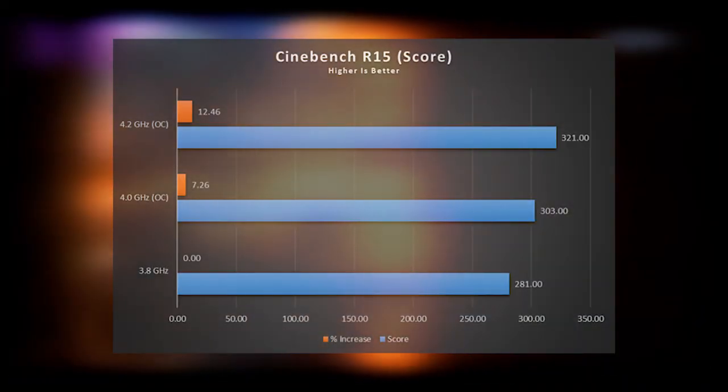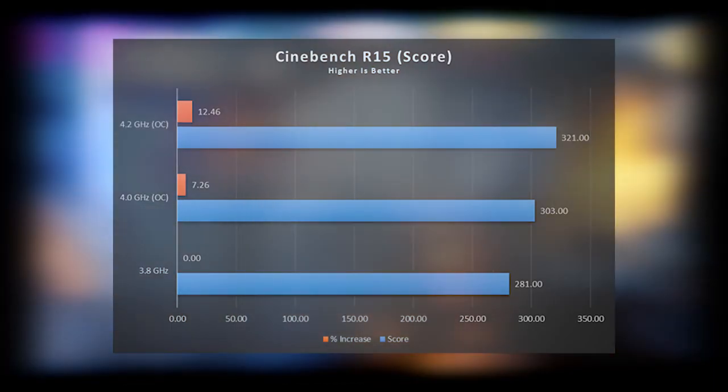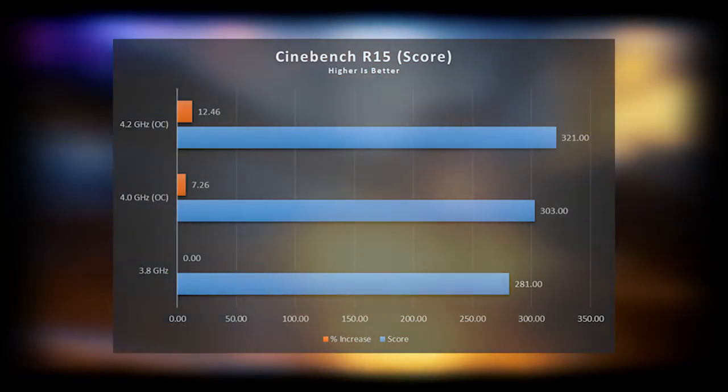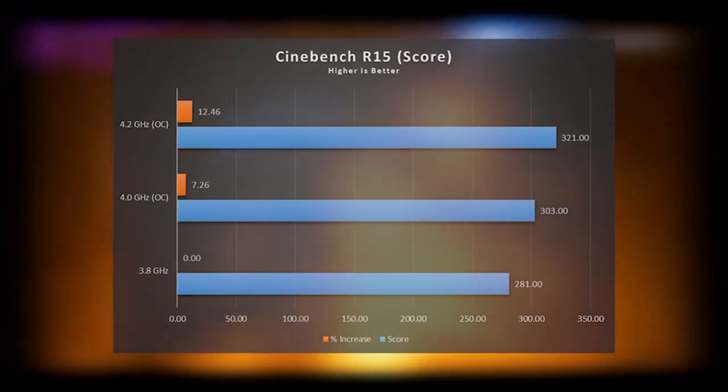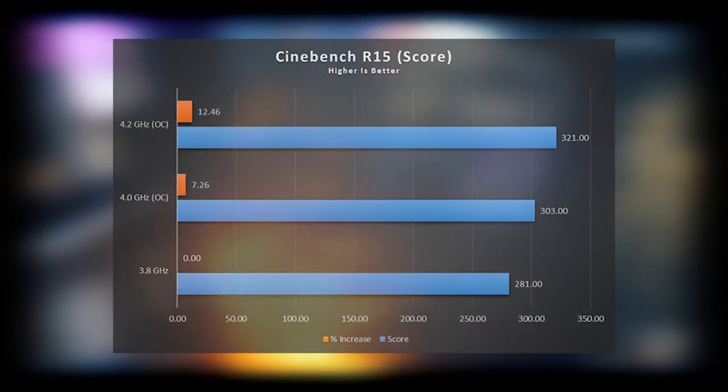Coming to the synthetic benchmark suites, first up is Cinebench R15. Here we see a healthy 14% jump in performance when overclocked to 4.2GHz. This shows us the raw benefit in performance that overclocking gives us, which was less apparent in the games tested earlier.